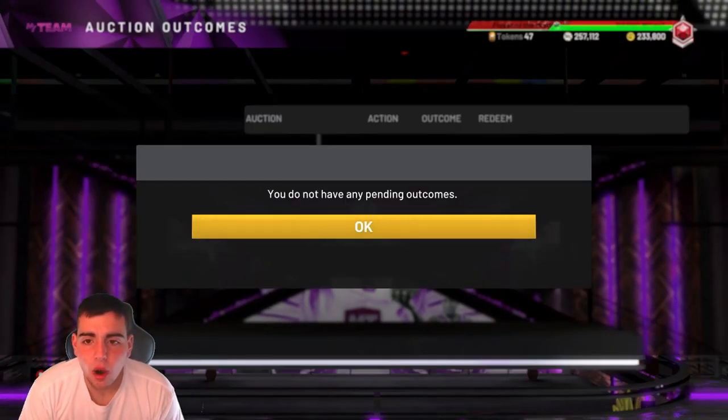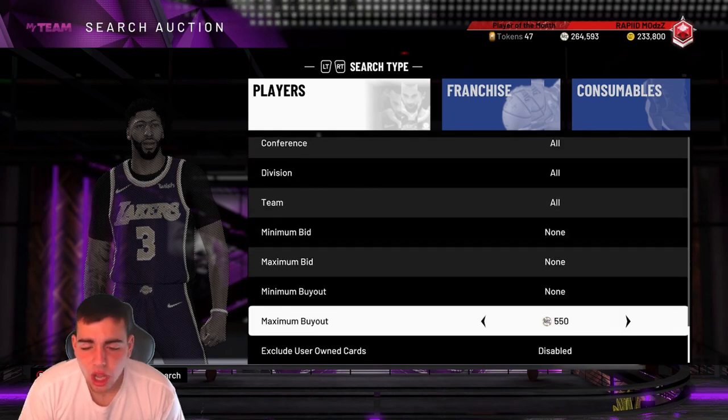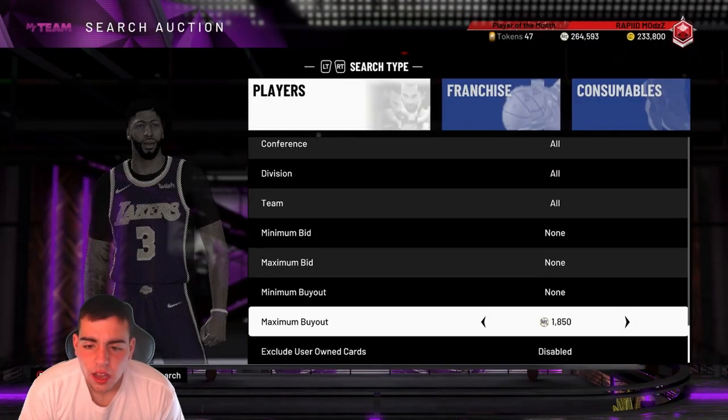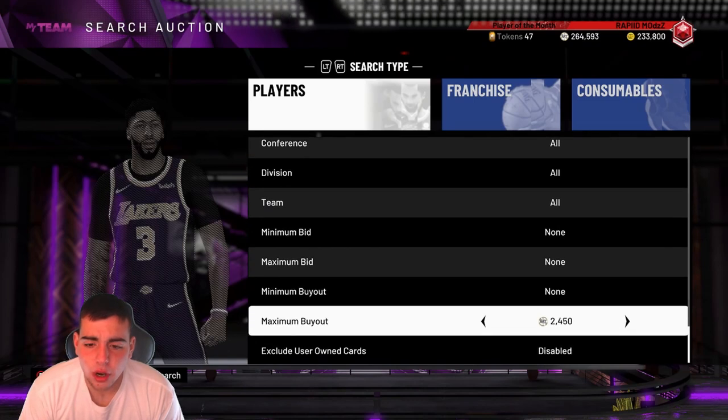My Harden has already sold. We might have a little Diamond Giannis gameplay — that's what we're looking for. Since the market is slower, when the market is slower I do like to check out the silver filter. It is a lot faster paced usually.